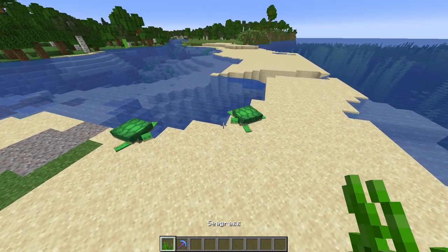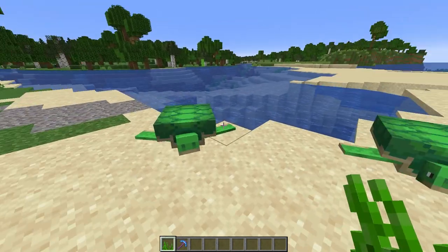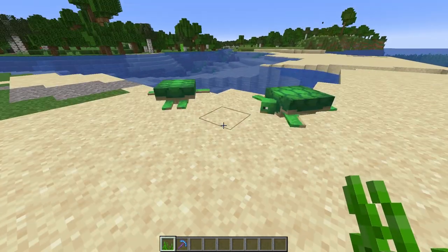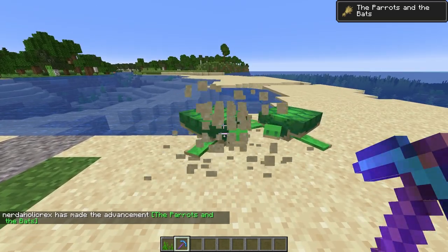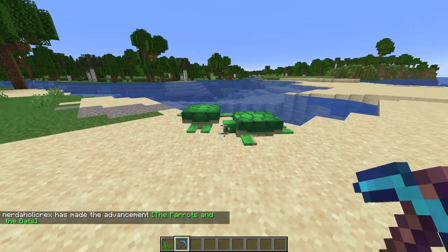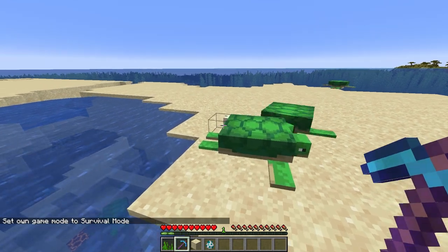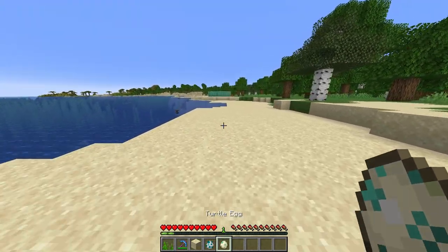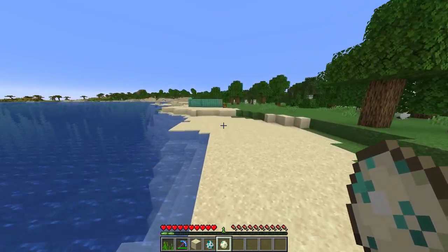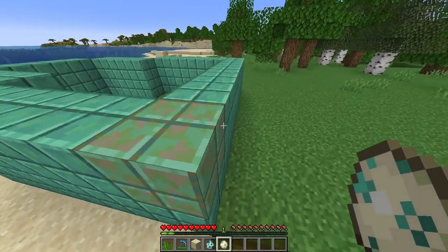In order to get your turtles, you're going to want to get yourself some seagrass and find a beach that actually has two turtles in. Just feed them like this. Now they will only lay their eggs on the beach that they were hatched in. Once the turtle has laid eggs, you want to get yourself a silk touch pickaxe and just mine them. Once you have your egg, this is the only way that you can place it and have it hatch anywhere, and then you can once again just start breeding them even more.